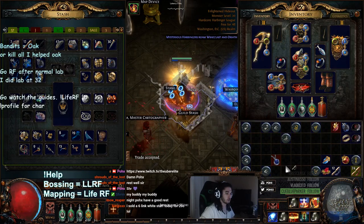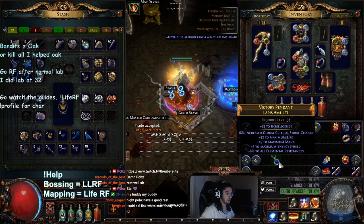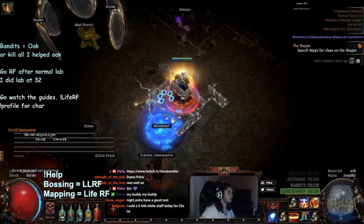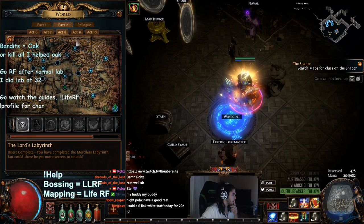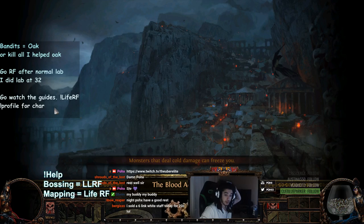First off, I want to show you super awesome density area number one. I believe it's a level 61 zone - let me see... Act 9, Bloody Aqueduct, 61 area. Okay, Bloody Aqueduct is absolutely bonkers for density for a level 61 area.